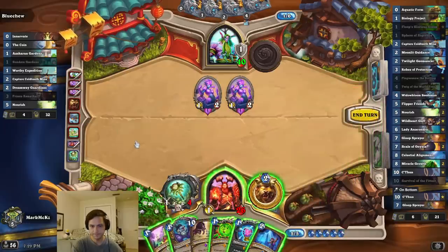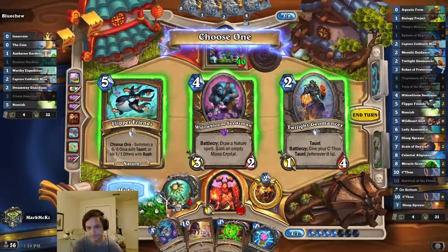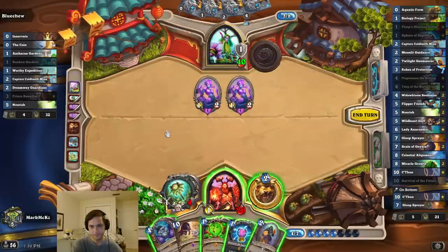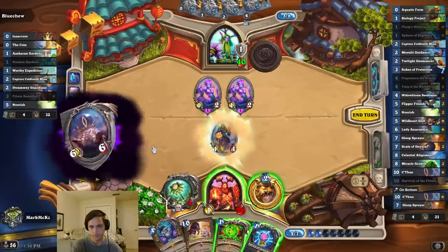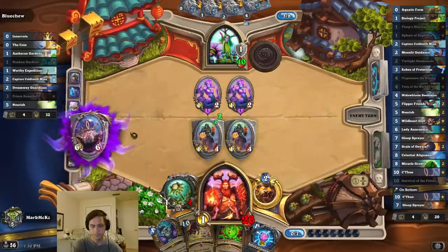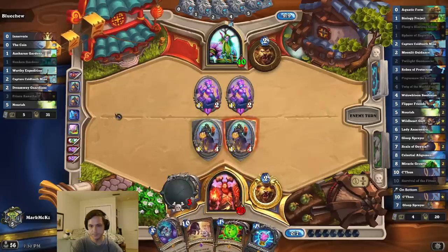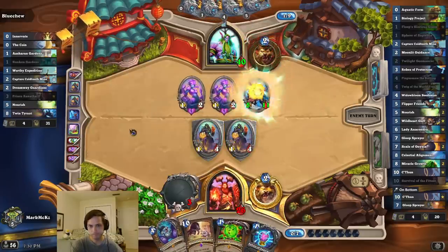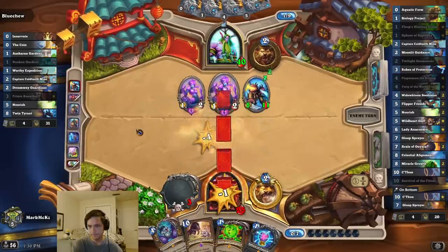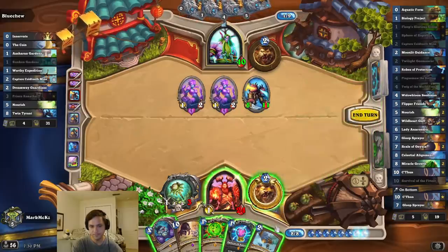Do I ramp first? I do need that. Seasman's pretty tempting too. He gives me two taunts. Now if we can draw C'thun, we can kind of just YOLO it. It's better for me to play that now, actually — that'll get C'thun. It's probably worth it.